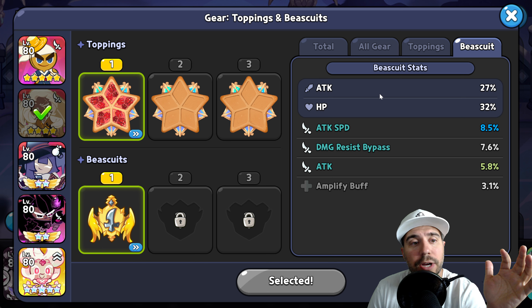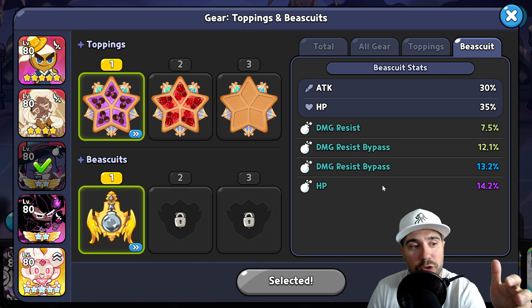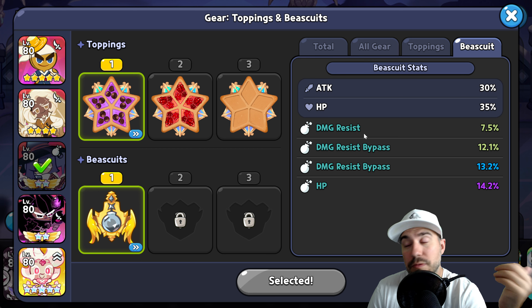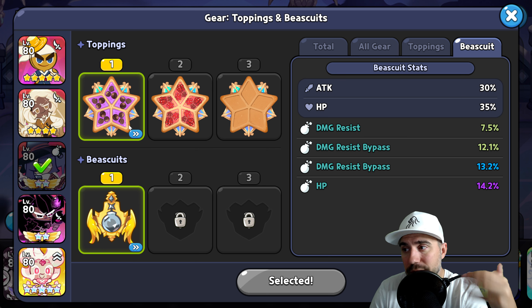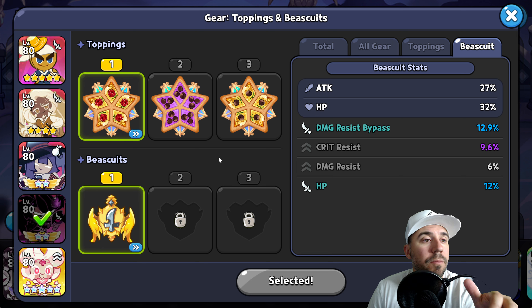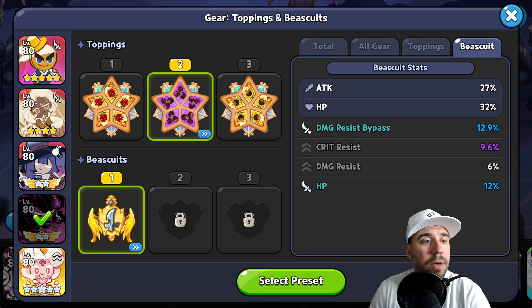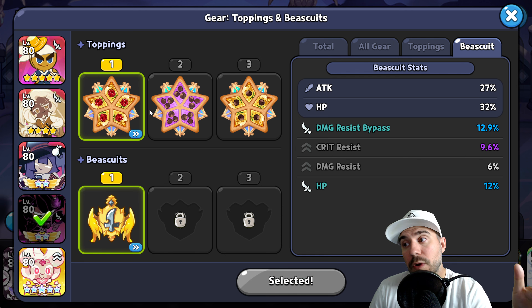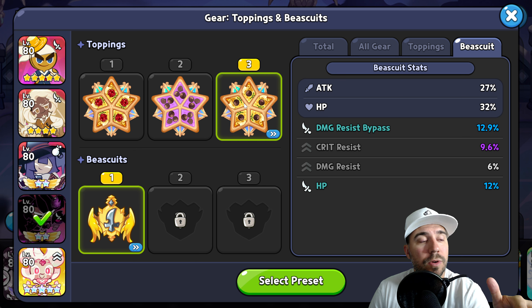For Margarine we're on attack, and there's some room to improve. We've got damage bypass which is awesome, HP for survivability, and damage resist. We want cooldown to make sure those stacks continue to go with our summon blob. You can think about it a couple ways — make sure you have enough cooldowns for gaining enough stacks from the amplify.